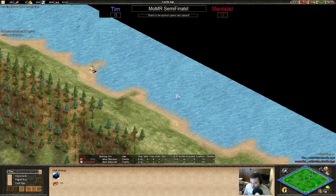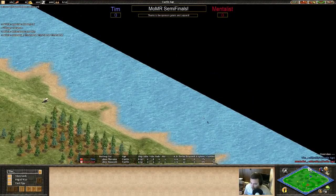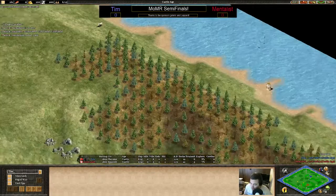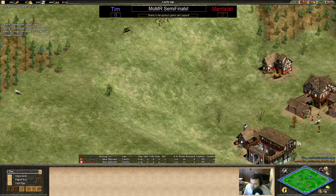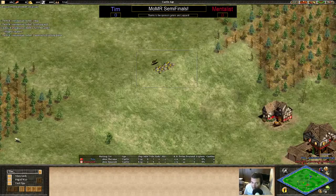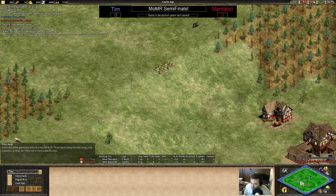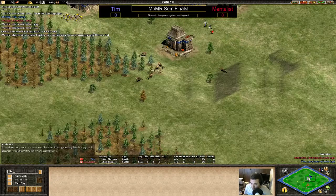One thing I noticed right off the bat is that there is water all the way around the map, but it's kind of wimpy, crappy water with not a whole lot of fish. There's some shore fish which could be interesting to use early in the game, but there is no real deep water fish. We'll see if either player chooses to dock. Also very small amounts of gold.